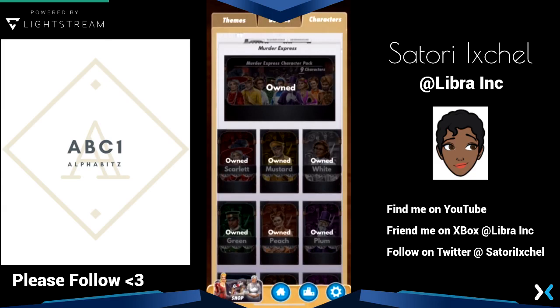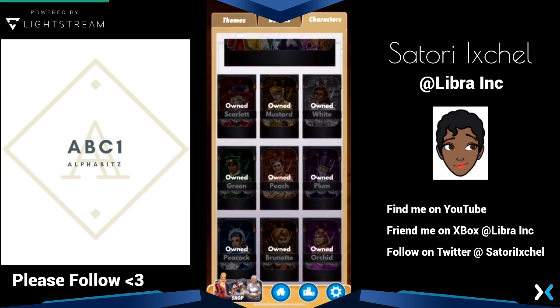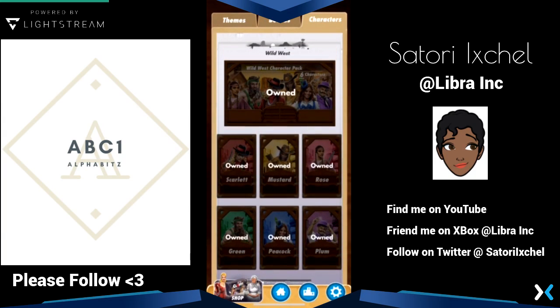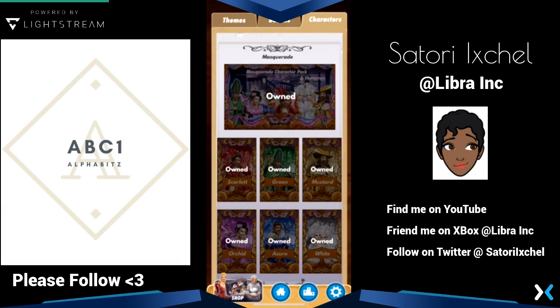The Murder Express pack comes with nine characters instead of just six. They also added some different characters — for example, this one has Peach, Brunette, and Orchid, which are not characters you usually have in Clue. Wild West is another cute one — I always like their getups. And there's Masquerade.